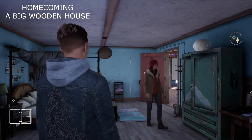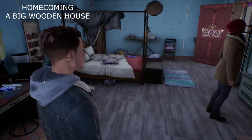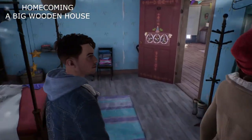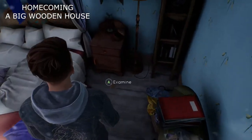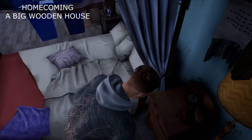Collectible number three is located in Marianne's room. If you need help solving Marianne's door puzzle, I have made a guide on that — check out the playlist in the description or at the end of this video. The third collectible is right here on the ground, to the right of her bed.